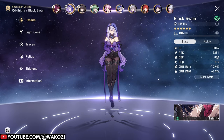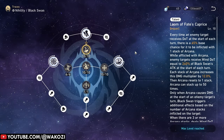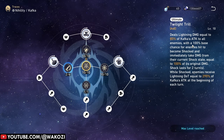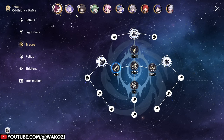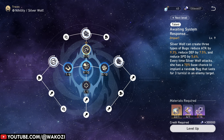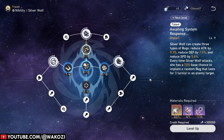The base chance for characters to apply these debuffs varies. For instance, Black Swan has a 65% base chance to apply her arcana, while Kafka boasts an incredible 100% chance to shock with her ultimate. Effect hit rate will boost this chance. Take Silver Wolf for example — with a 70% chance to trigger her talent, effect hit rate will help you boost that chance all the way up to 100%.